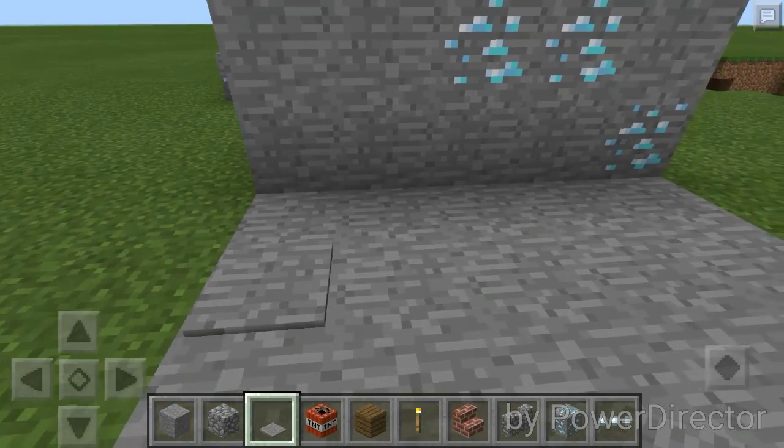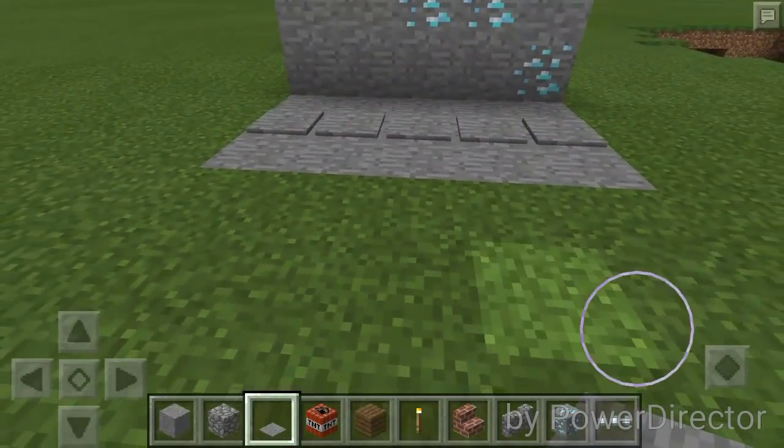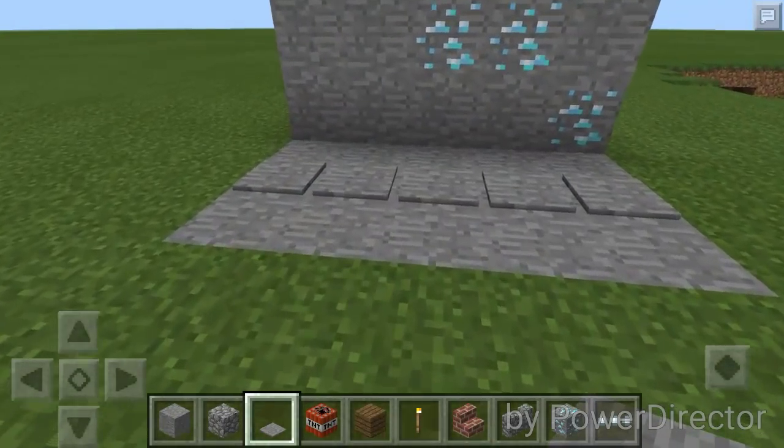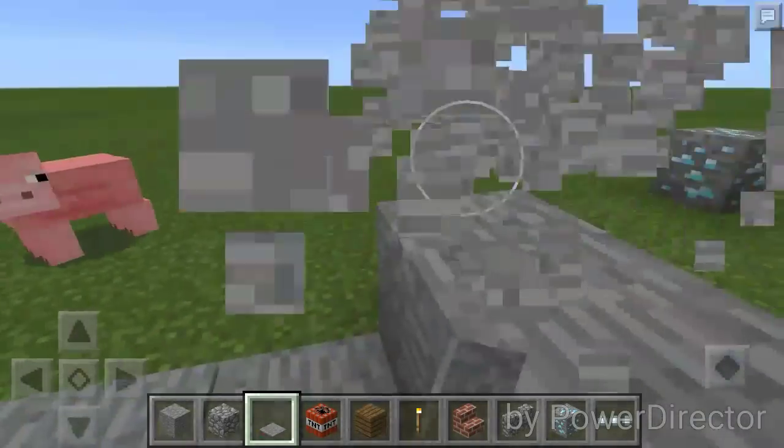And then place your pressure plates — stone pressure plates. Maybe if you put this in a house or in a cave or something, they would see it, walk up to it, and just trigger it.